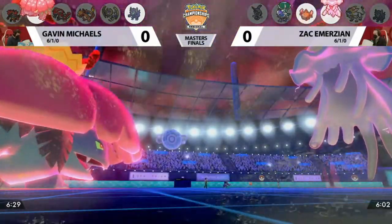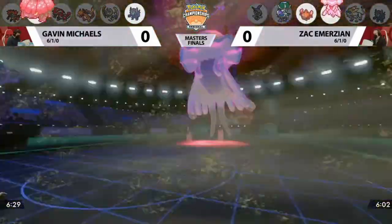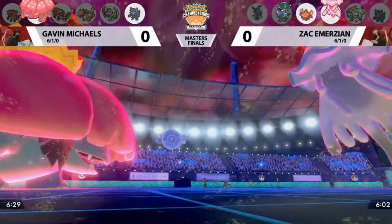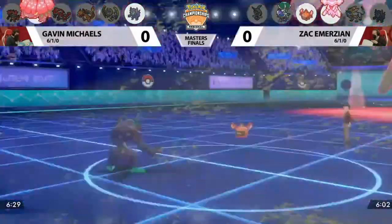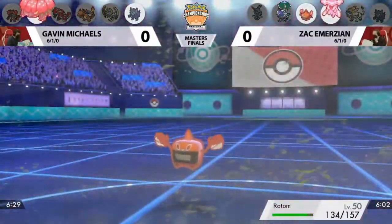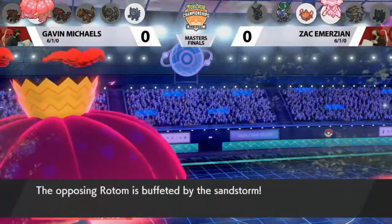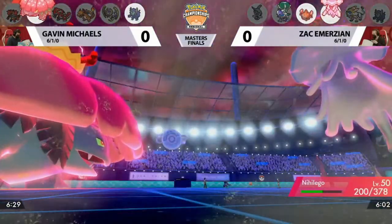The Max Rockfall will set up sand, so there'll be some chip damage at the end of the turn. Then Max Quake from Venusaur — that's really strong into Nihiligo, but actually not enough. It will get a special defense boost onto it. That Max Rockfall setting the weather is really impactful on how you deal with Nihiligo. The Rotom gets a little bit of chip damage on the way in, and Max Rockfall also sets up sand, getting chip damage going all around the board.